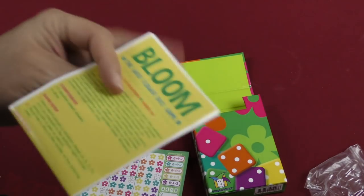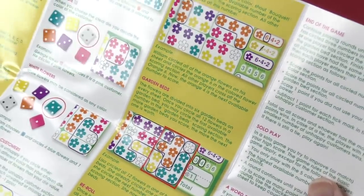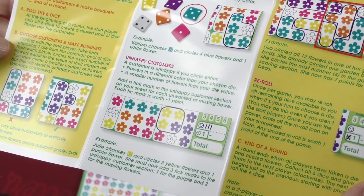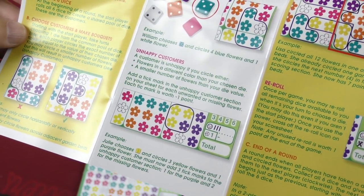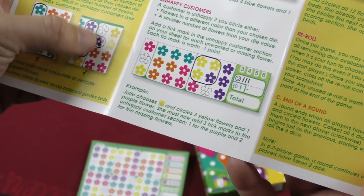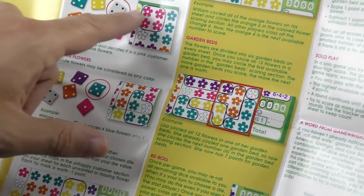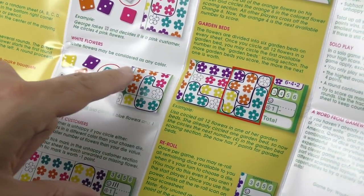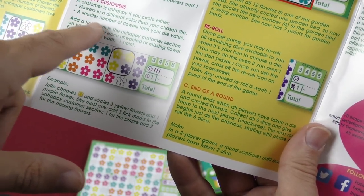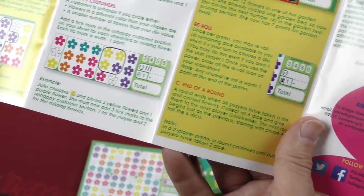And then the rule book. So let's see what we've got — what kind of game are we looking at here? Everybody has one pad. We're going to roll some dice. Starting with a star player, you take turns choosing a die. Each player is going to circle the exact number of flowers equal to the value of the die — so four purple would give you that. The wild die is that clear one; you get to choose whatever color you want. White flowers can be considered any color on the pad. Unhappy customers: if you have to circle a flower in a different color than the chosen one, or a smaller number of flowers than your die value, then you're going to have to mark an unhappy customer.